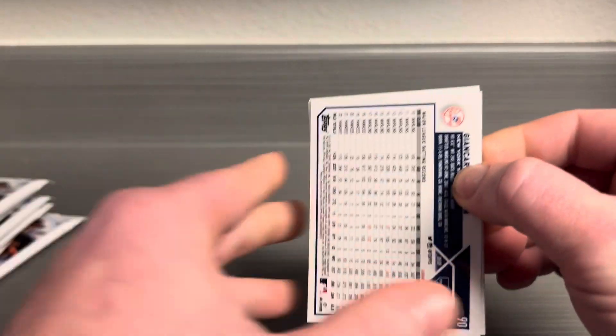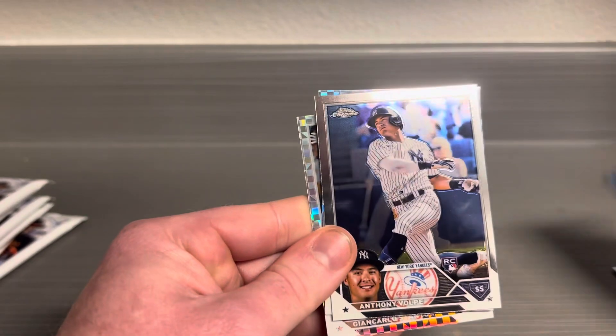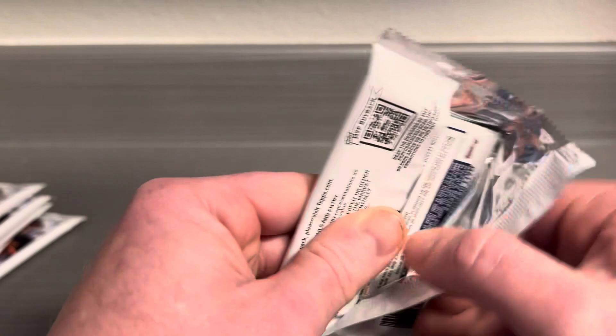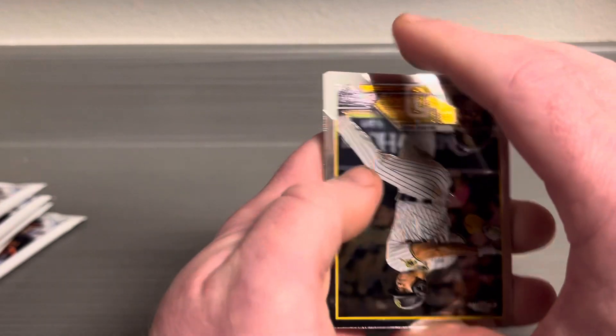Kind of mix them up a little bit. Do you guys think Shohei is still the frontrunner for AL MVP? That would be pretty cool. Still haven't pulled any of his cards yet, but I do have a couple Cunas. Our first X-Fractor — we got Corey Seager, his cards are awesome looking, and Giancarlo Stanton. Looks like we do have an autograph back here, which would be nice.